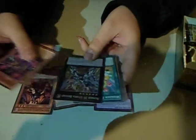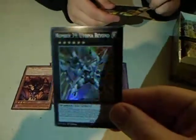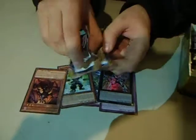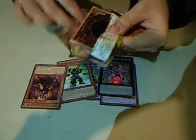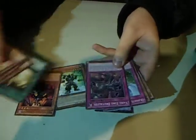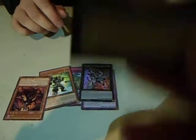We have Burn the Abyss Rare and Utopia Beyond Super. I'm sure some people will be happy about that. We get XYZ Change Tactics, another Utopia card - the joys.